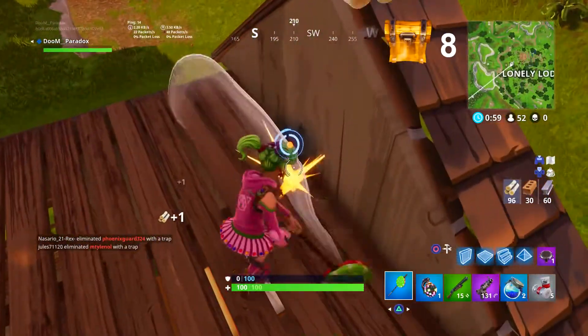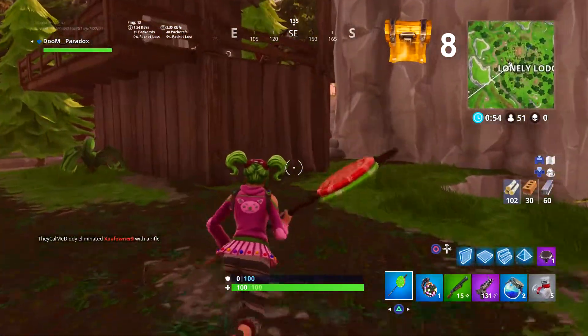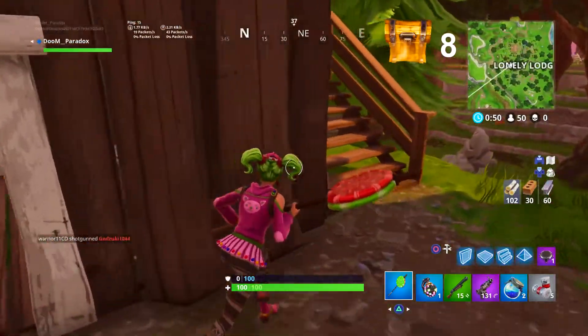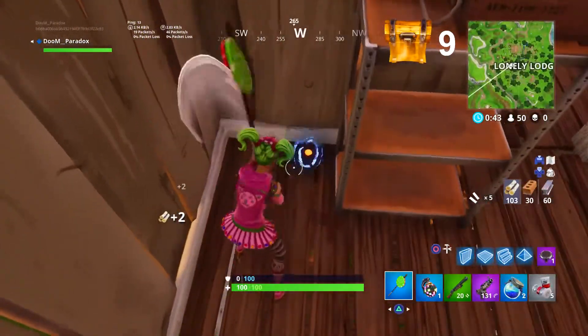For the ninth one, go over here to this house with the shotgun on top. Head up the stairs — you can check the bottom quickly or skip it. Go upstairs, go inside the little room, turn right, and that is the ninth chest location.